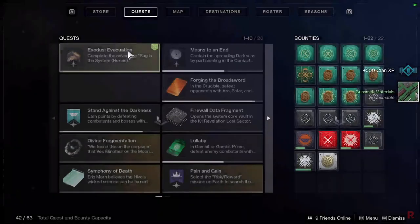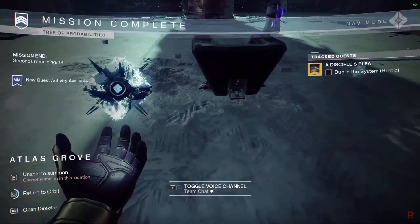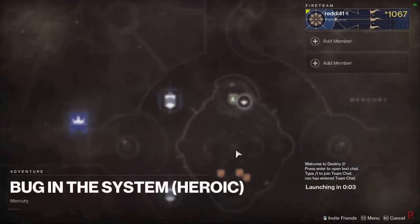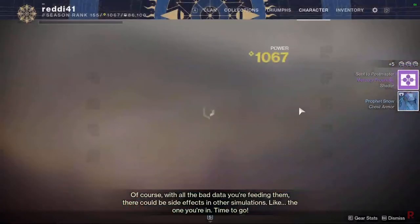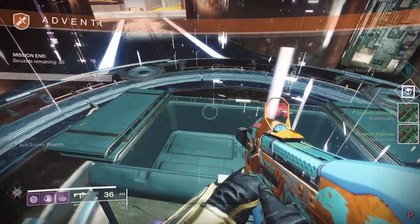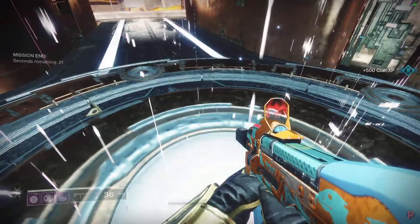The next step is a heroic version of Bug in the System — probably one of the worst adventures on Mercury, honestly. If you don't remember where it's located, it's the blue banner on Mercury map. Click on it to launch Bug in the System. When you finish, wait — do not leave the lobby. Wait until you get the actual notification of completing the quest step; it takes a bit of time. Once you see that notification, you are done on Mercury: three steps, two strikes, one heroic adventure.